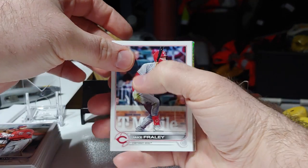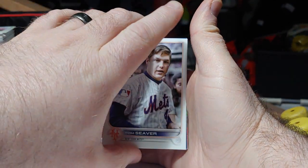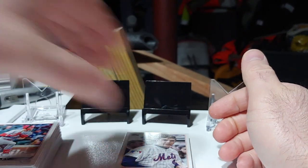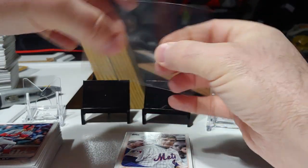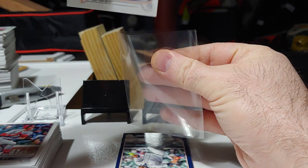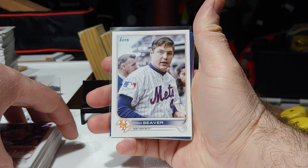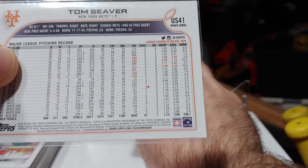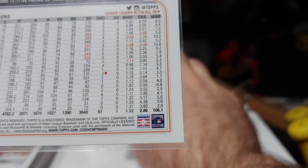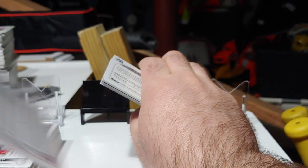On to some of the meat and potatoes — oh nice, Tom Seaver short print! That is awesome. I love that card, I do not have that one. Tom Seaver is my father's favorite baseball player of all time. My father's a giant Mets fan, so that is an awesome card right there. Beautiful. The code on the back is really tiny, but 259 is the short print code on Update. Really nice one there.